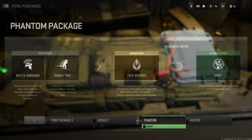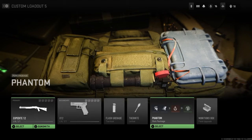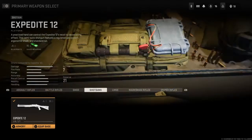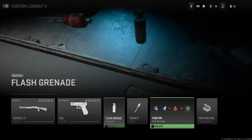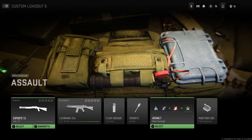So after you have it set up like this, come over here, take the overkill off, pick anything else — this will work with no overkill as the base perk. Then change your secondary to the pistol, and go back to perks and put overkill back on.